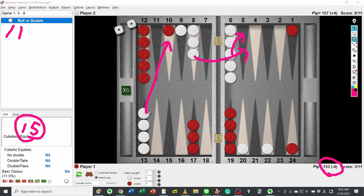Moving to 2s: 2-2 makes the 4 point. 2-3 is a hit. 2-4 and 2-5 make the 4 point. Then 3s — actually, all 3s are good because White can hit on the 10 point. It's clear.